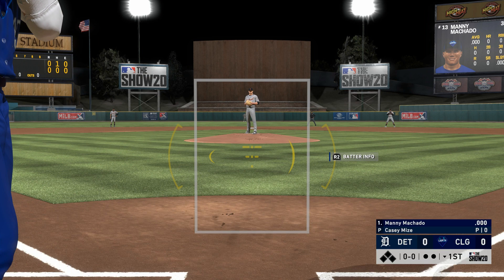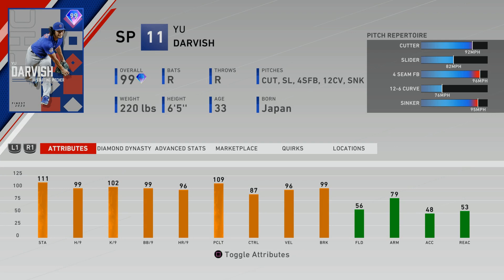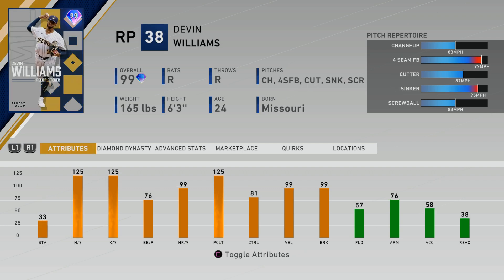These quirks can stack up one on top of another and increase both contact and power significantly with multiple quirks activated. Here we have a screenshot of Manny Machado playing at home versus away. If you rewind you can see that his PCI does in fact shrink when he's playing away versus playing at home, and that makes a big difference. I still think Manny Machado is the second best hitter in terms of finest players.